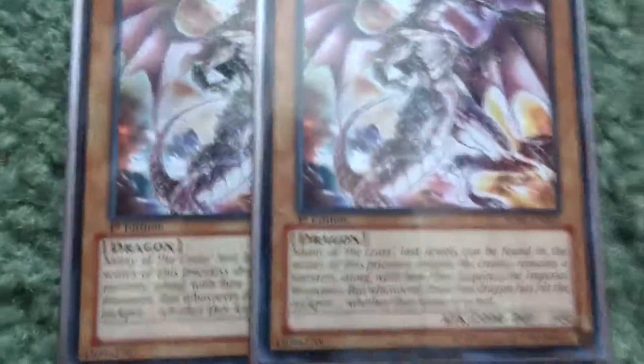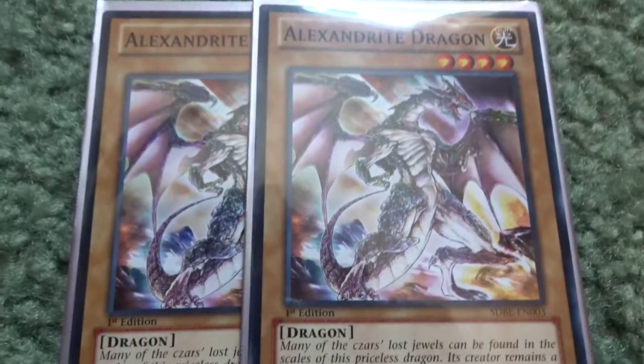Here they are in all their glory. We also have Alexandrite Dragon, which is a very good normal monster — level four with 2,000 attack.